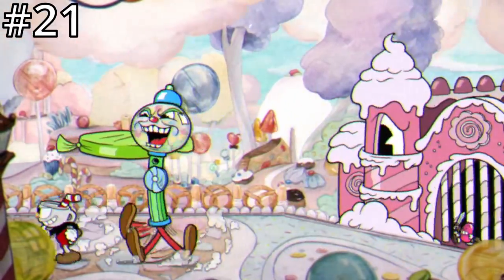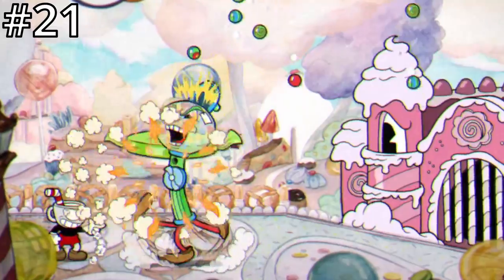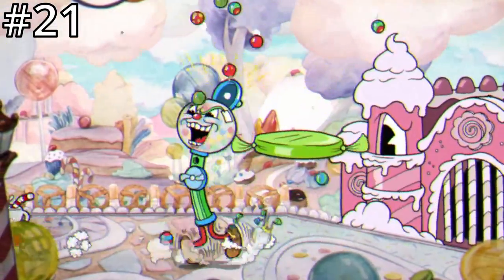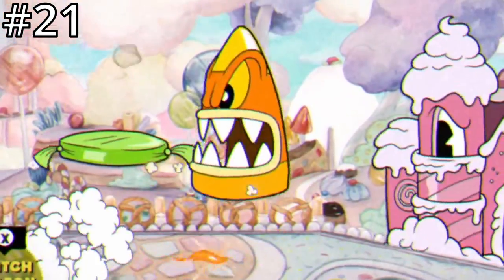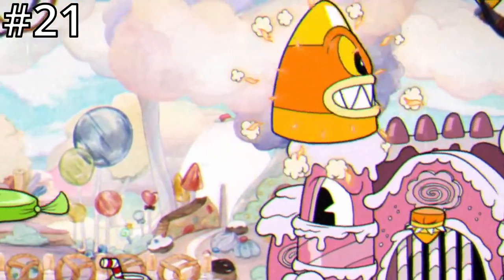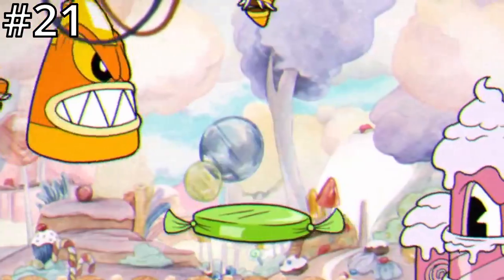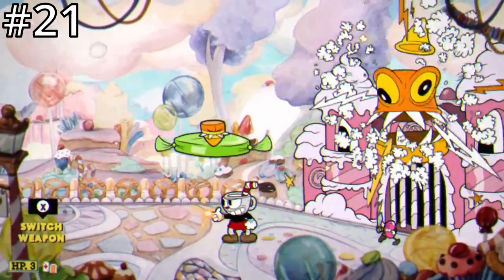The Gumball Machine, Sgt. Gumbo Gumball, moves around the screen while raining gumballs down on you from above. While a little intimidating, his attacks are pretty easy to dodge and he doesn't have all that much health. The Candy Corn, Colonel Von Pop, moves horizontally and vertically across the screen trying to run into you, while also summoning small floating Candy Corns that will damage you if you run into them. Charge and Smoke Dash will finish off Colonel Von Pop in a breeze.